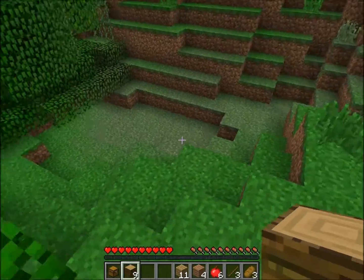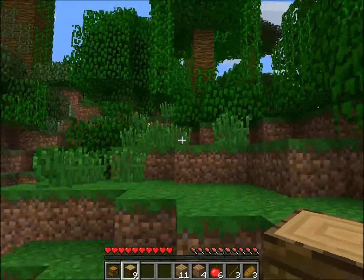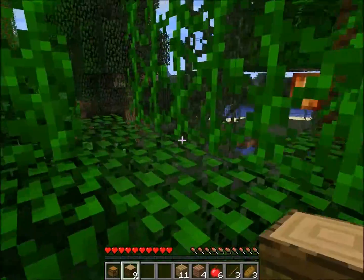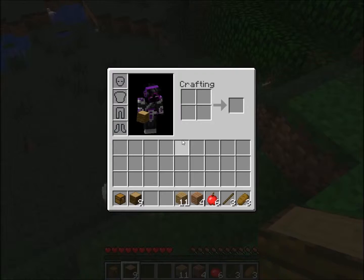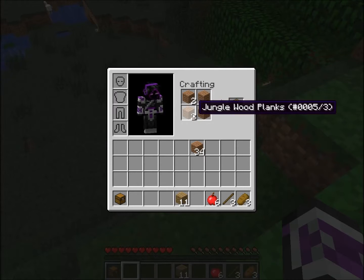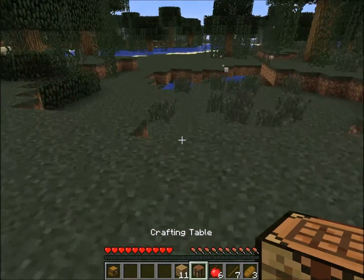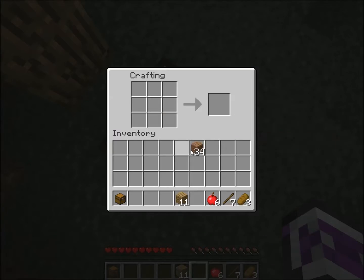After you get all your wood, what you want to do is find a good place to set up base camp. If you're a pro, you might want to build a house, but if you're new you can either find a cave or just dig into the side of a mountain. Make a configuration like this in your crafting grid and you'll get an axe, and if you're digging into a mountain I suggest making a pickaxe and a shovel as well.